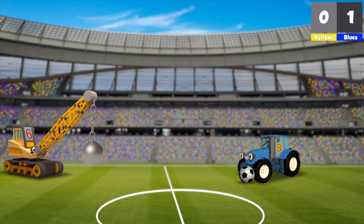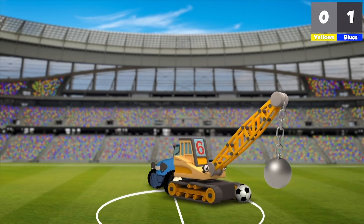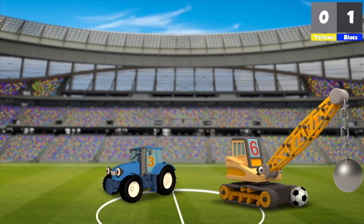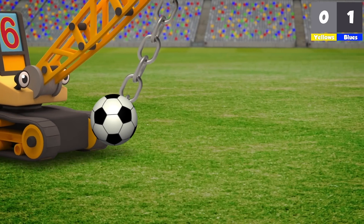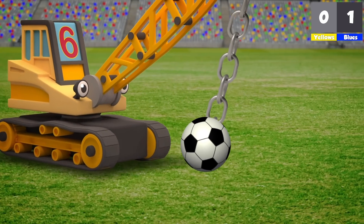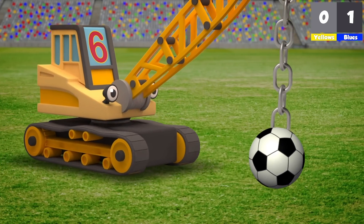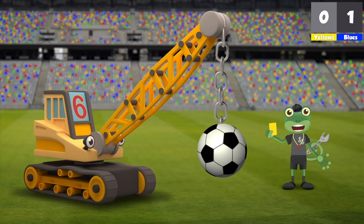Trevor's got the ball. He's slow and steady but — oh no! Ryan has taken the ball! Look at him go! Brilliant dribbling! It's like the ball is glued to his tracks! Hang on a moment — he's attached the ball to his chain! That's not fair! That's a yellow card for Ryan! The blue team get the ball again.